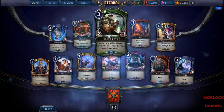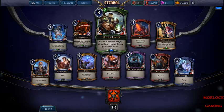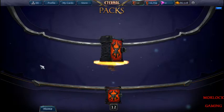When a spell is played directly, Envoy lets you draw a card. You don't pay for it. Next.